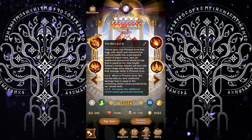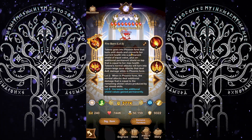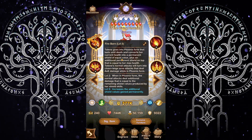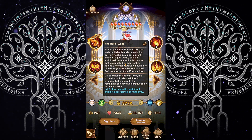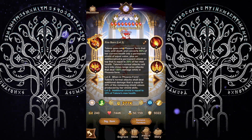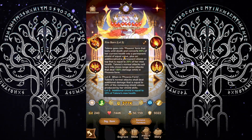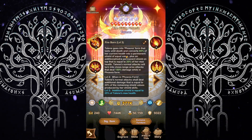Her ultimate ability, Fireborn. Taelene goes into a phoenix form that lasts until death and converts her current health into a permanent shield of equal value, plus an additional permanent shield equal to her max health. Taelene's normal attacks turn into a close-range area attack that deals AOE damage while in phoenix form. She'll convert 90% of her current health into a permanent shield value.